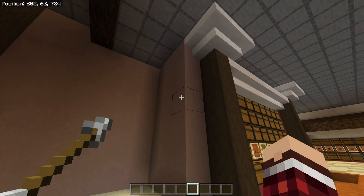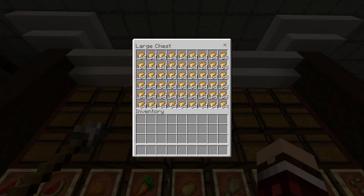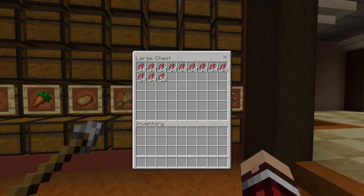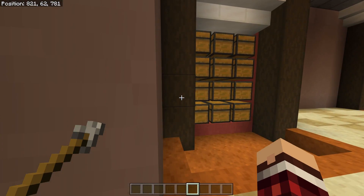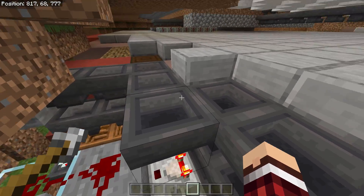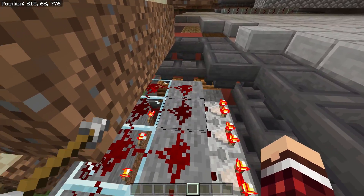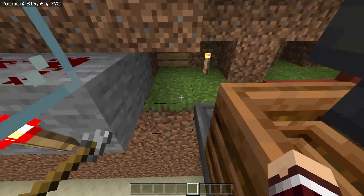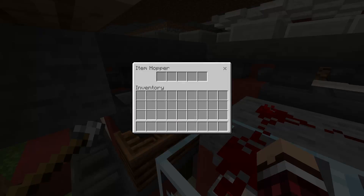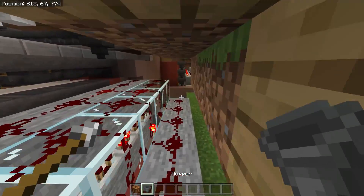All of those come to an item collection system here that has an item sorter built in. The item system fills up — that's full, that's full, that full, that full — and these ones I just built so they're not full yet but they will fill up. If you listen you can hear bone meal being placed. There's my item sorter right there — I have a tutorial on that if you want to check it out. Items come from the farms, come down this hopper line, go across my item filter, and then drop into the system. I have three composters for a particular reason.